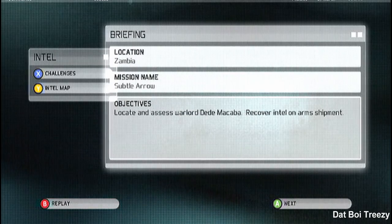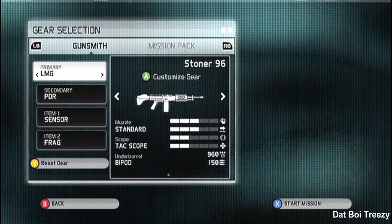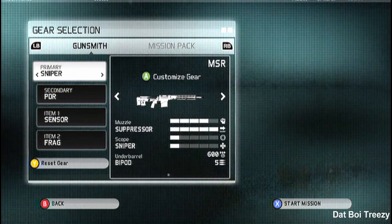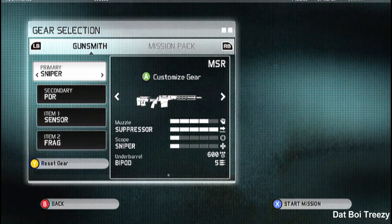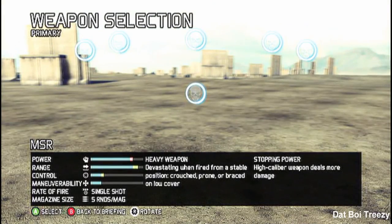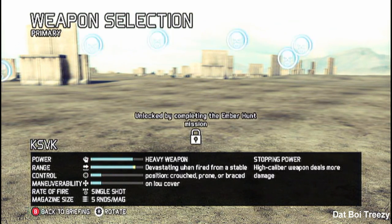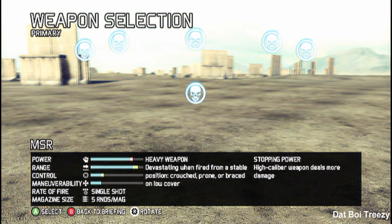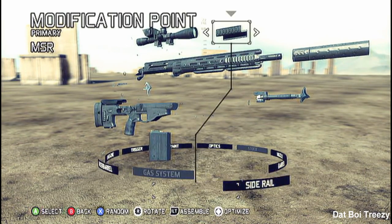I'd recommend playing the mission first. I think you have to complete it once anyway to be able to choose a sniper rifle, because the first time through I was killing everyone with an assault rifle and I couldn't actually choose the sniper rifle — it just kept giving me assault rifles.